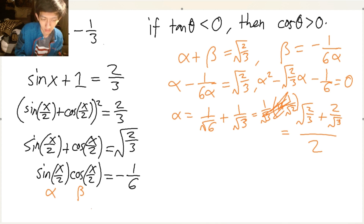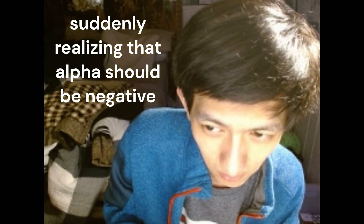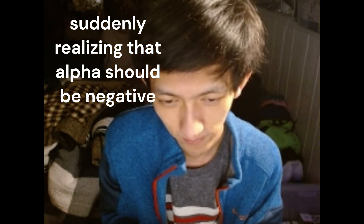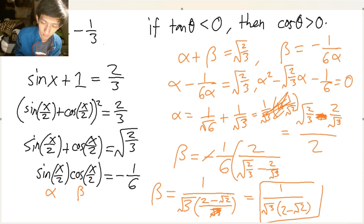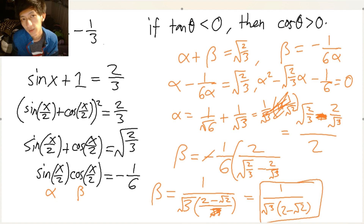Now when I solve for this with beta, beta does equal to... Do you guys realize what I just did wrong? So, this is alpha — if this is alpha, then this should be negative. I'm not gonna rationalize it. There you go.